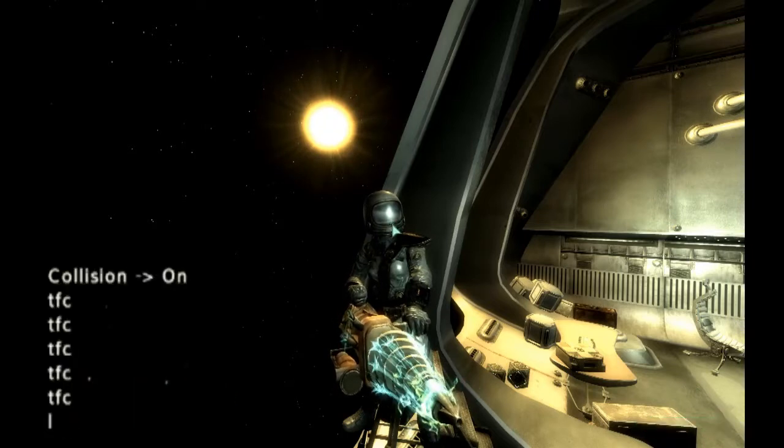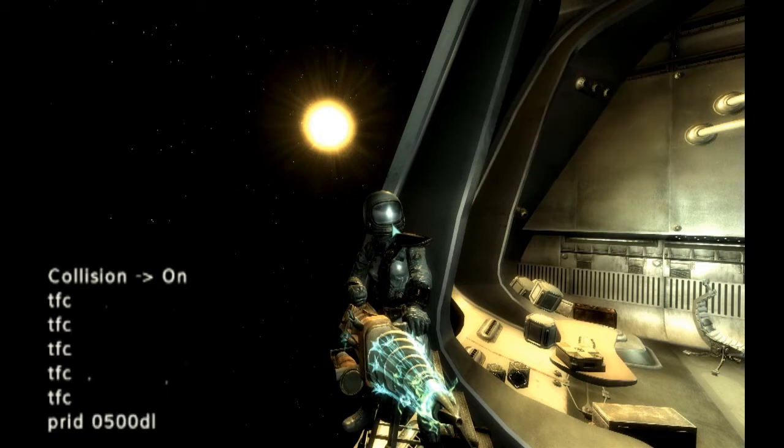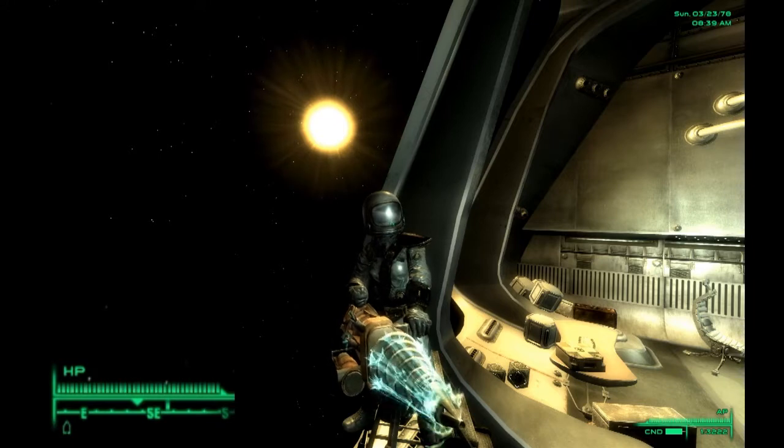Anyway, to unlock the doors, open the console with the tilde key, which is left of 1 and below Escape, depending on your keyboard. Type PRID, then the load order number where Zeta is. For me it's 05. If you've got FOMM, it has a list showing what number corresponds to what in your load order — I'll put a picture of that on the right of the screen. So for me it's 05, then 00D85F. Press Return, then type disable. That will unlock most of the doors for you.